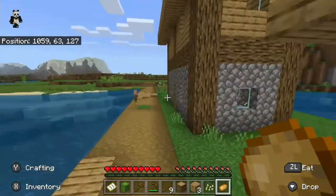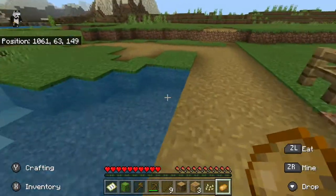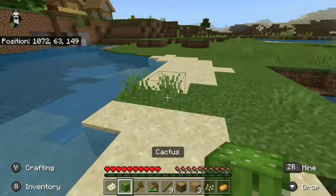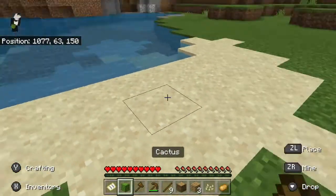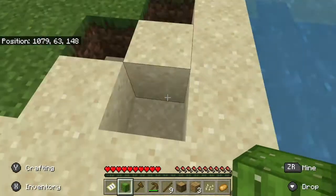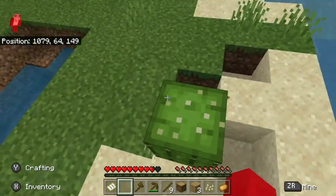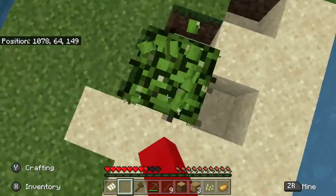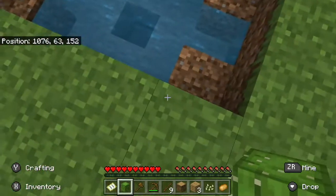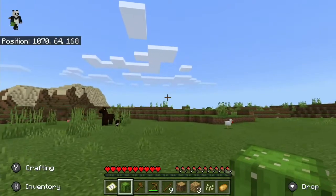A perfect example of a hazard is cactus — it deals half a heart per second, which is quite a bit of damage. But they're only in deserts, so you won't be finding them often.